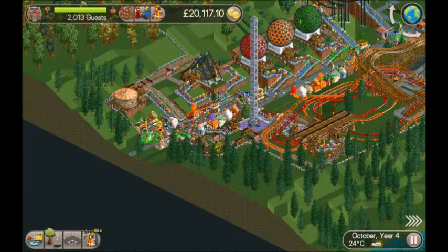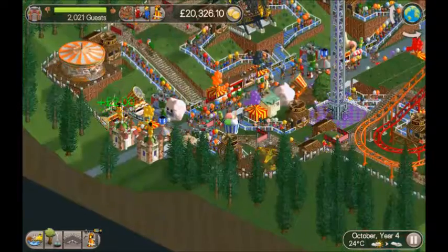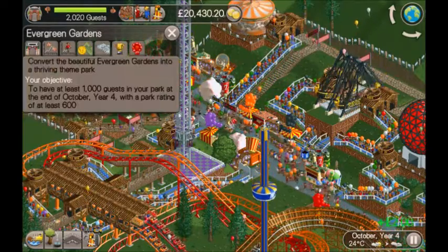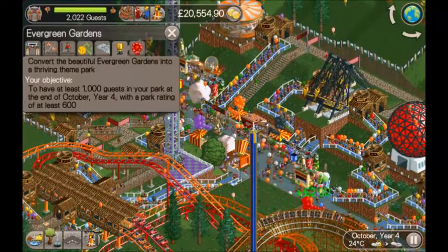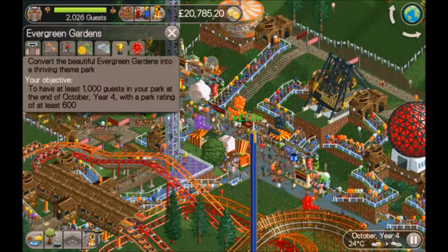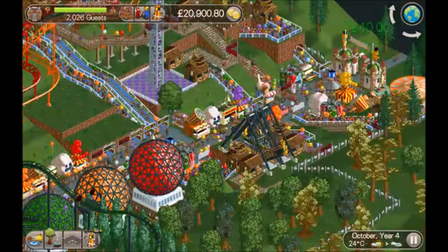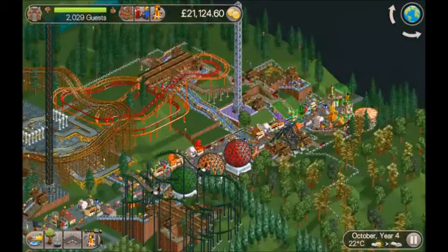Welcome back — it is October Year Four, so not long to go before the objective needs to be completed. Just a recap: convert Evergreen Gardens into a thriving theme park, at least 1,000 guests with a park rating of at least 600. We completed the objective at the end of Year Two, so the past two years we've really just been waiting for Year Four to come around.